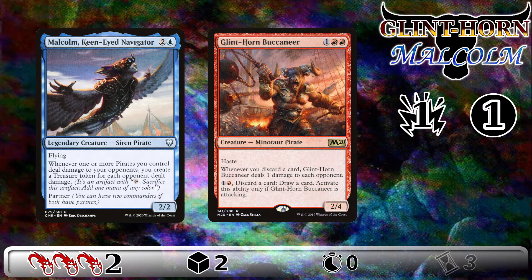The critical turn for this combo is three. Malcolm is really good at generating mana, and a deck built to capitalize on Malcolm can usually threaten to resolve Glint Horn Buccaneer as early as turn three. If your metagame is not prepared to interact with creatures by turn three, Glint Horn Malcolm can easily result in a win.